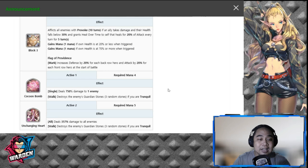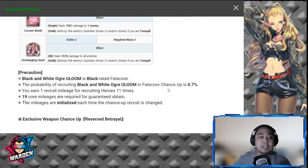Let's move on to the rates. This is a black-rated fate core for Loom. The black-rated fate core probability is 0.7%, which is standard for black fate cores. Recruit mileage requires 19 core mileages to guarantee an obtained pull. The mileages are initialized each time the change-up recruit is changed.